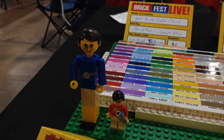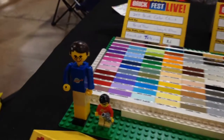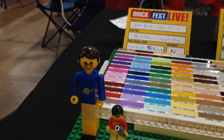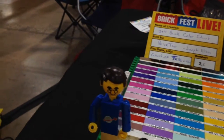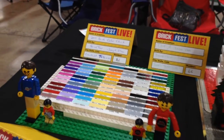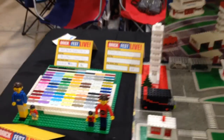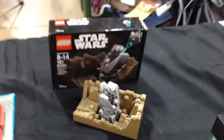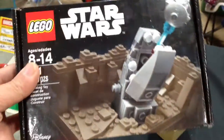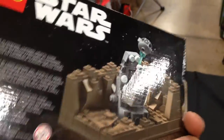We got these creepy-looking characters — I brought those specifically for you because you were talking about them being creepy. So I made my sig fig with the glasses. The only glasses figure actually looks better with the lady with the gray hair, so it's technically a woman, but that's the only glasses they have. And this is an exclusive Star Wars set — it's the space slug that's eating the Millennium Falcon, in micro scale.